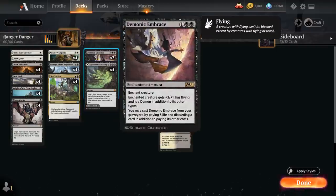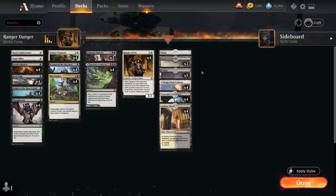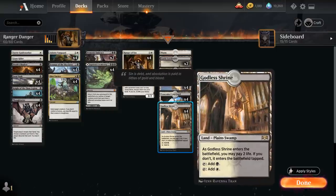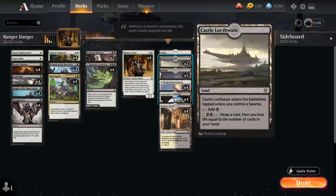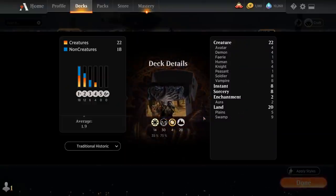Demonic Embrace can also be replayed out of the graveyard at the cost of 3 life — another way to reduce our own life total. And then we have the full set of Ranger of Eos. The mana base doesn't have as many pain lands as the Rakdos version of the deck, but we have more ways to lower our life total with cards like Adanto Vanguard. We've got the full set of Godless Shrine, 4 copies of Concealed Courtyard, the Black-White Pathway, 5 Basic Swamps, 2 copies of Castle Locthwain as another card draw engine that can also help us lose life in the late game, and 1 Basic Plains. Now let's jump into some games and see how the deck does.